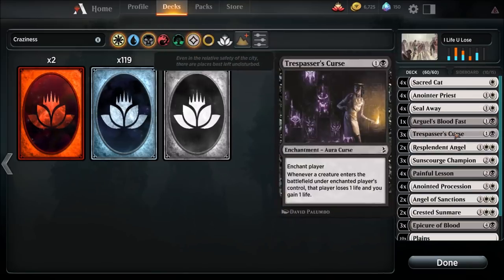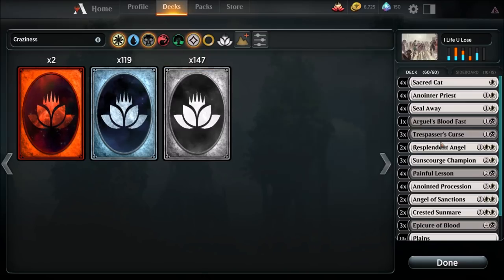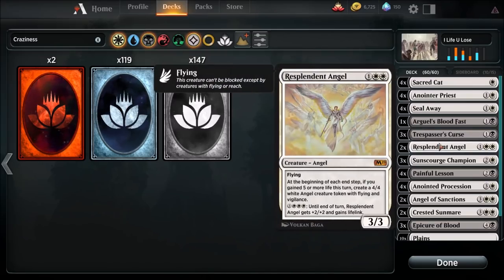Trespasser's Curse — we're going to run three of those. This enchantment says: whenever a creature enters the battlefield under the enchanted player's control, that player loses one life and you gain one life. This can help keep us in the game because we're gaining life while they're losing life every time they drop a creature. Especially those red aggro decks — we just slap them silly, as long as we get the right card draw.